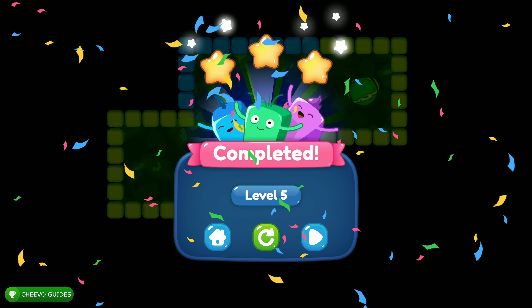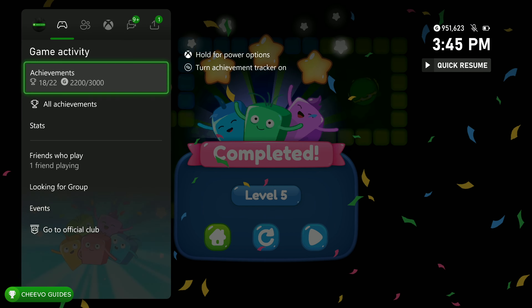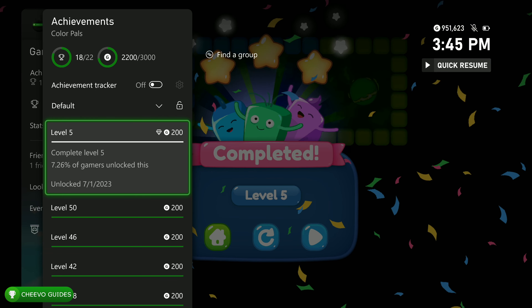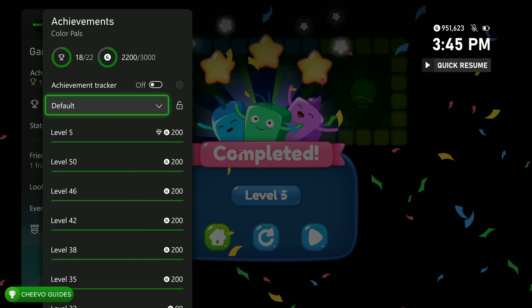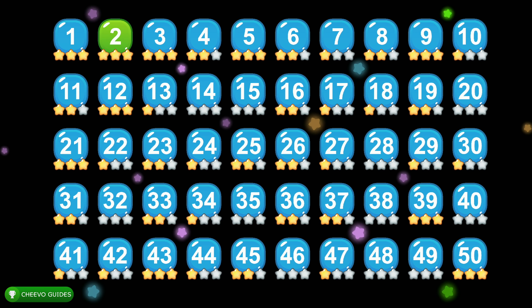At the time of recording this, achievements were having some issues with Xbox, so my achievement notifications weren't working. However, the achievements were still unlocking. As you can see right here, I did unlock the achievement for completing level 5. So for the other four levels, if you don't see my achievement notification, that's why.